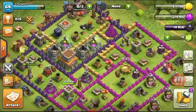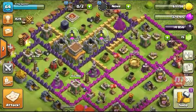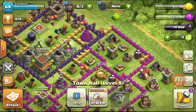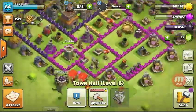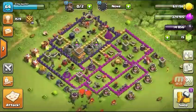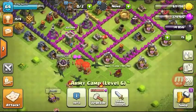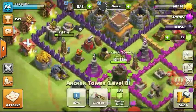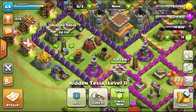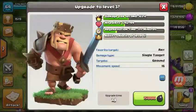So you see guys, my base looks like a rush. I'm going to level 209, number 208, so I kind of did rush over here. Then I'm attacking over here since I'm upgrading my archery tower and my hidden tesla.